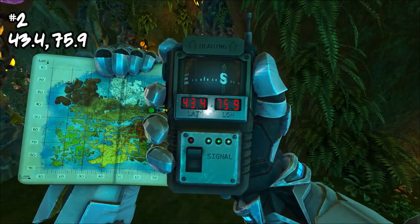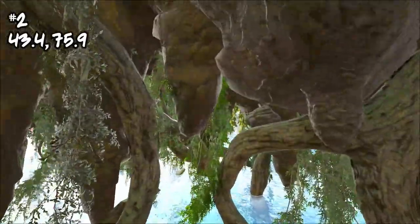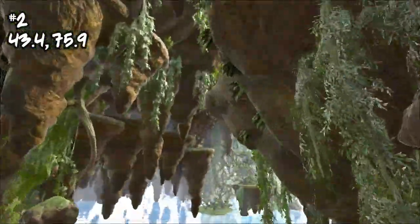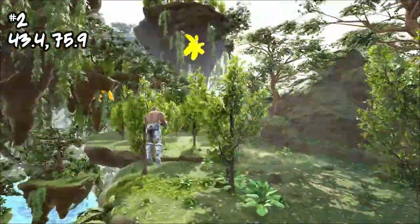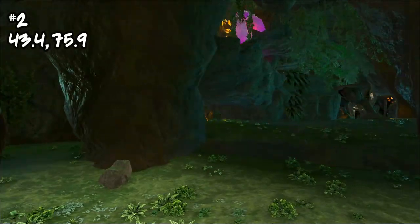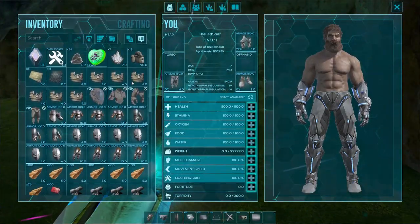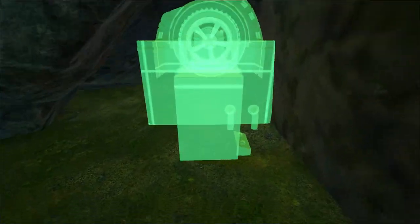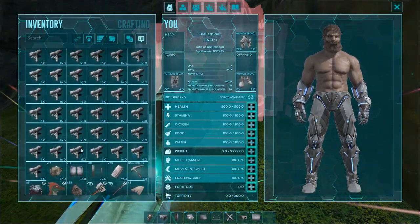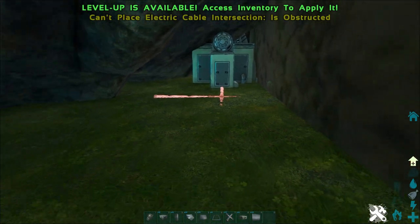Coming in at number two, this location is at 43.4, 75.9, located underneath the floating islands. The easiest way to find it is to find the well-known rat hole under the floating islands with two little ledges, then go just across the edge from that — it's under these orange honeycomb-looking things. When you go under there it's similar to the last one with two little edges on each side. Start with the generator tucked in the most pushed-back location so it's not in line of sight.